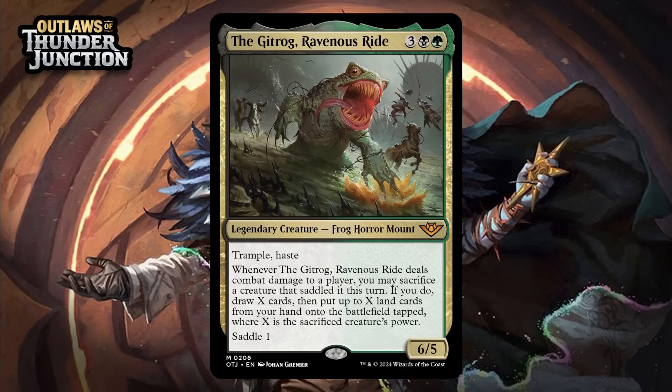Next up, it's the Gitrog, Ravenous Ride, which for three generic, a black, and a green is a 6/5 legendary frog horror mount. That's right, he's a mount now. It's got trample and haste, and when it deals combat damage to a player, you can sacrifice a creature that saddled it this turn — if you do, draw X cards and then put up to X land cards from your hand onto the battlefield tapped, where X is the sacrificed creature's power. Saddle 1. I'm already sold on a 5-mana 6/5 with trample and haste — that is an absolute beating. The fact you can also give up a creature that saddles it to potentially draw a bunch of cards is pretty nuts. Even if you never saddle it, you've got a creature that represents a fast clock, and haste and trample means it's very hard for your opponent not to take significant damage the turn you play him. Then you mix in this saddle upside, which can really be completely insane, and you've definitely got a bomb — giving it an A.